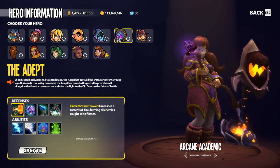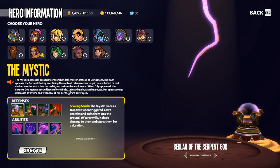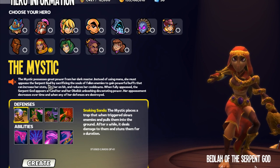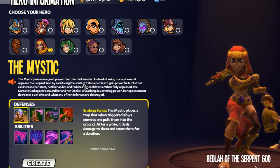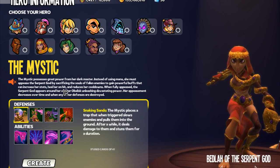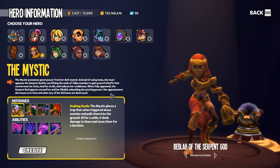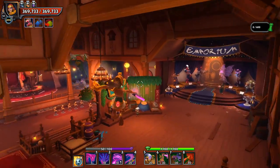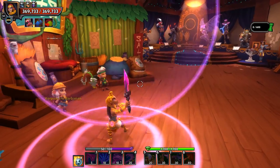First, if we head back out to the character creation screen, we're going to see that for the Mystic, instead of using mana, she must appease the serpent god by sacrificing the souls of fallen enemies to gain powerful buffs that can increase her stats, heal her on hit, and reduce her cooldowns. When you're running around in the tavern you're always going to be at 50% appeasement.